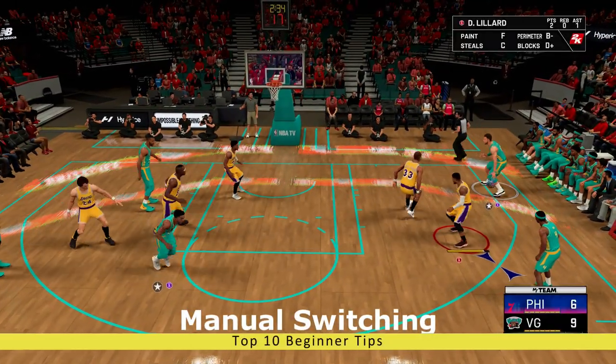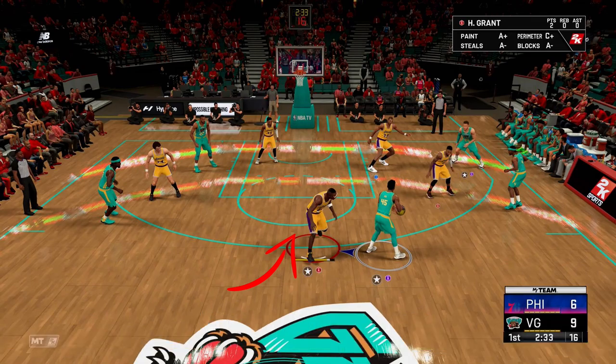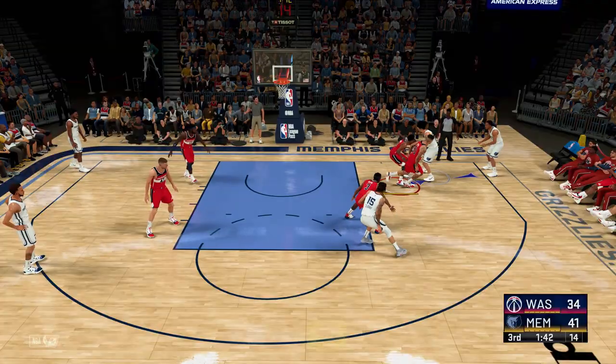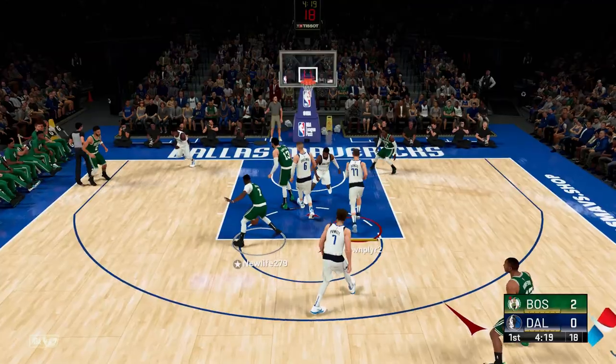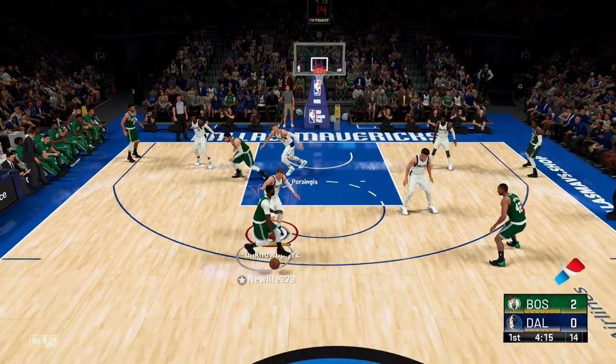First off, you ever find yourself in an ugly matchup due to a fast break or multiple players in the same area, and your point guard somehow is switched on to their center? You could fix this by holding X on PlayStation or A on Xbox, and that player will switch assignments with the nearest defender. This can get you out of some unwanted situations to avoid terrible matchups against you.